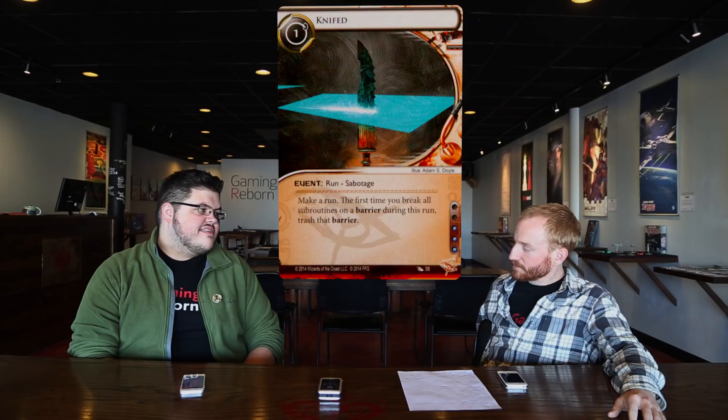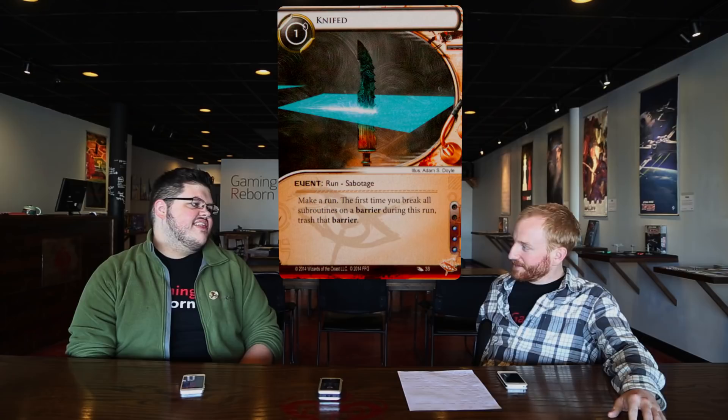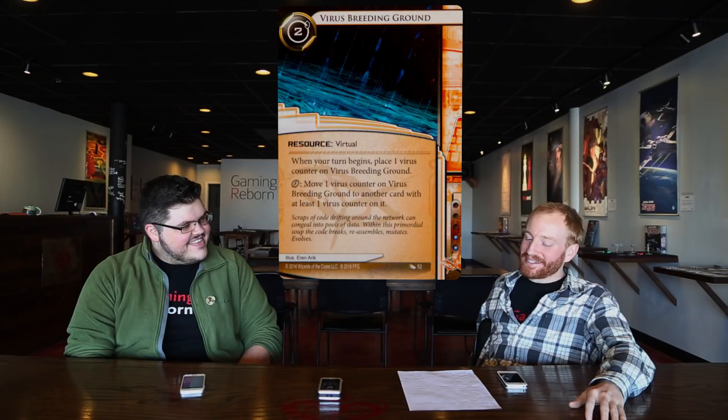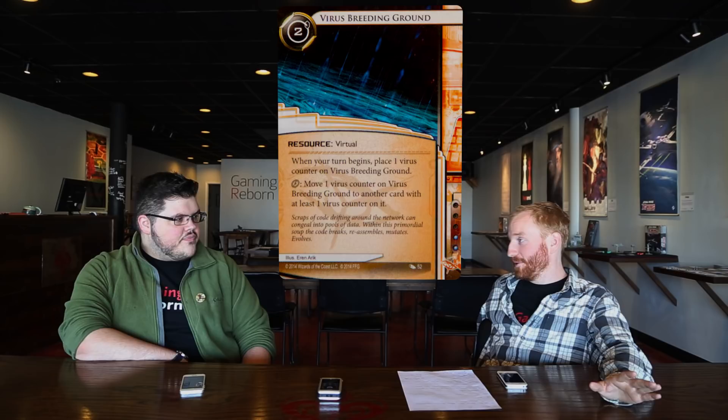I agree — in my testing of the Cutlery suite, Knifed is the one I've wanted to draw the most. I would have loved it there. It's like 'oh I want to kill it,' especially because you have Mimic and Yog, which usually break their ice so efficiently. I just don't care about your code gate — I can break it for three counters. What do I feel is the most critical play of this game? Playing that Virus Breeding Ground — it helped you out so much, didn't it?